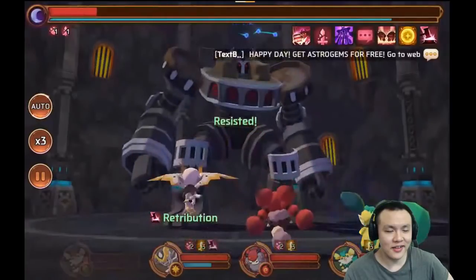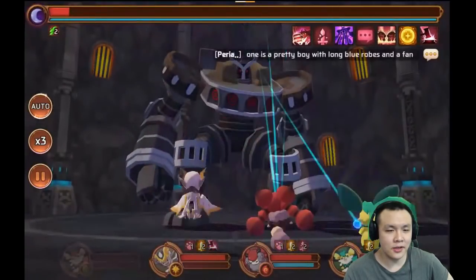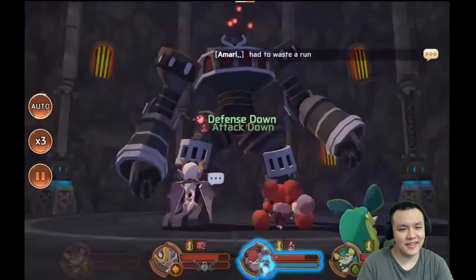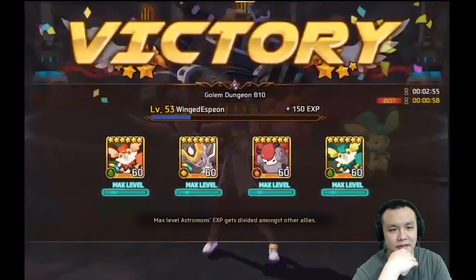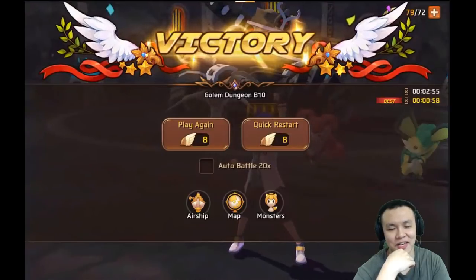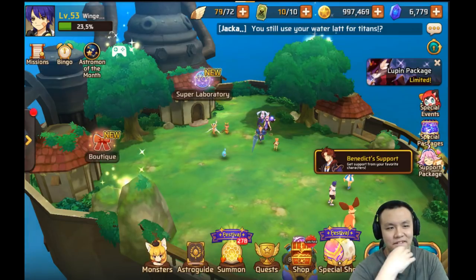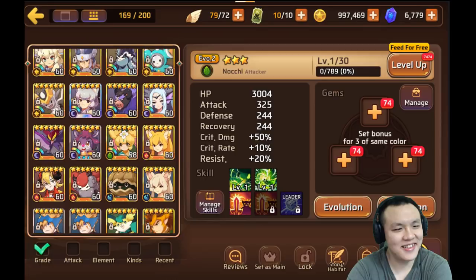I've run this team quite a few times and sometimes one of the squirrels dies, but that doesn't make it fail — you're doing a lot of damage so the golem should be dead before that matters. Cotonine can almost take the golem one on one because of sap. Two minutes and fifty-five seconds — under three minutes, not bad. Sometimes on a bad run it'll go up to like three minutes and thirty seconds.